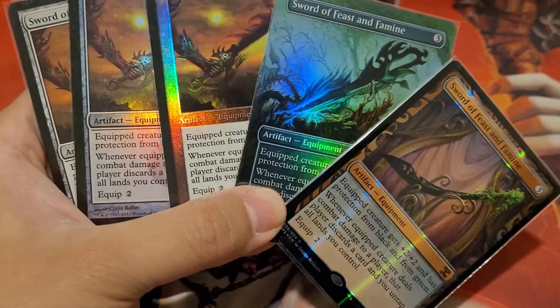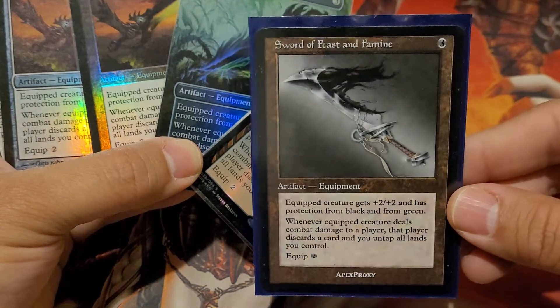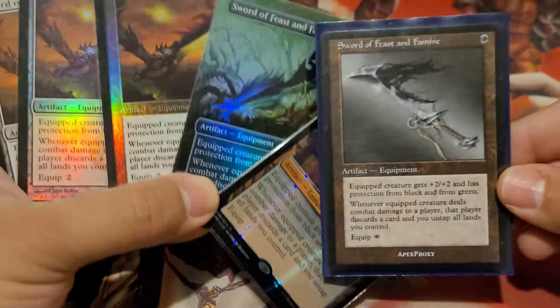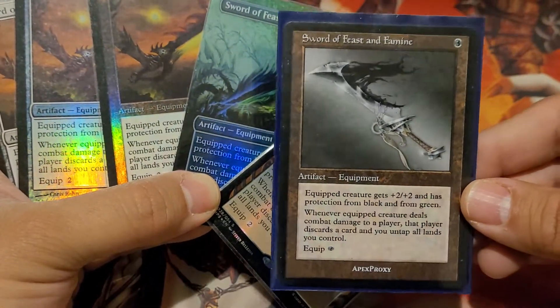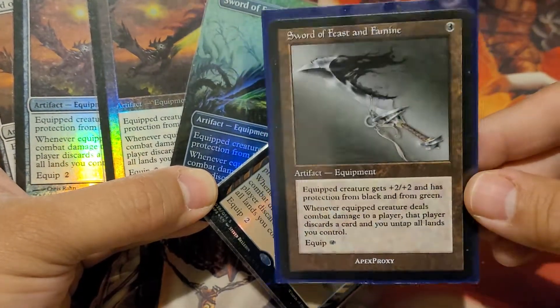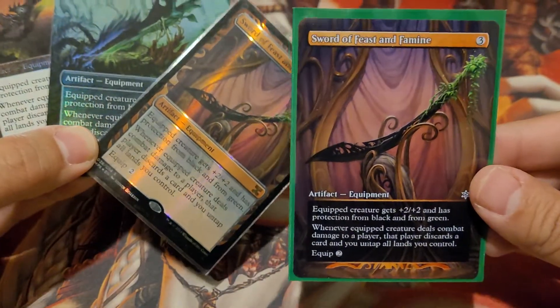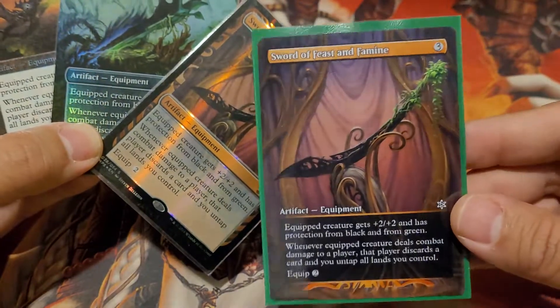I did have a couple proxies made in different style versions. This is a proxy of Sword of Feast and Famine that fits well in my non-green deck — it doesn't have a green vibe to it. Then I got a proxy made of an extended art Masterpiece-looking version.